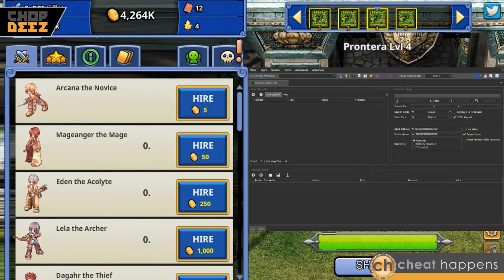Hey everybody, today I'm going to show you how to use Cheat Happens Cosmos Advanced. This is version 4.0.5 and I'll be using it in Ragnarok Clicker. This is directly after my last video showing how to use the Cheat Happens Cosmos beginner, so this will be doing the same exact thing we did last time except in the advanced version.